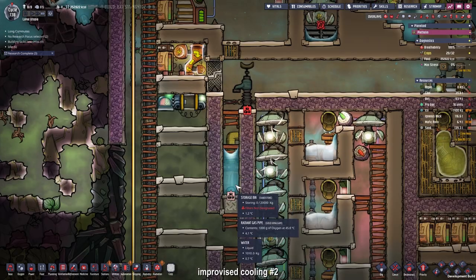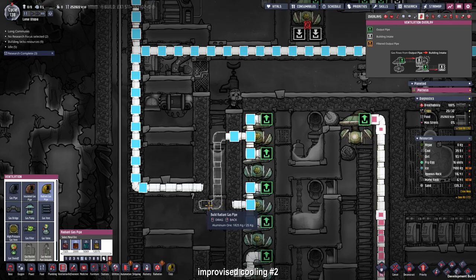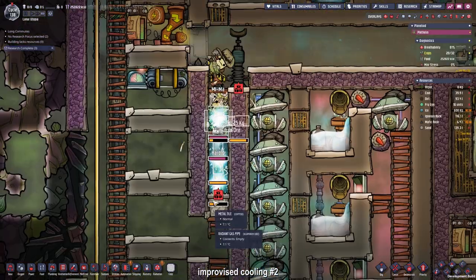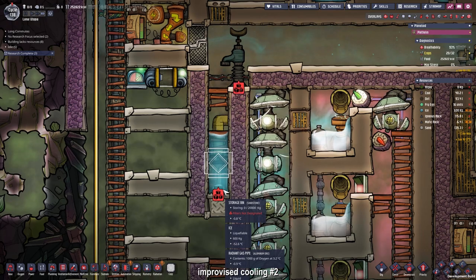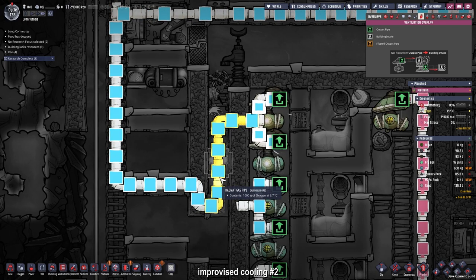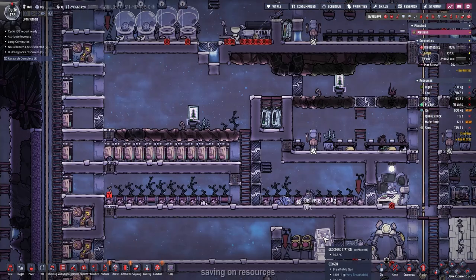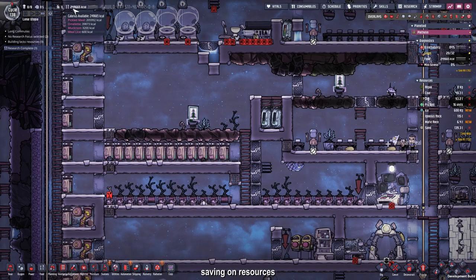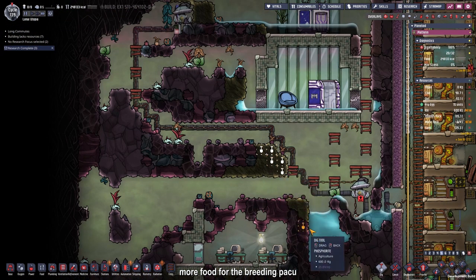The ice did not cool the oxygen down. In the timelapse you can see me trying to fix the issue with the thermal conductivity of the radiant pipes - I'm removing the radiant pipes made out of gold amalgam ore and replacing them with ones made of aluminium. I also added another temp shift plate made out of copper ore. Even though the temp shift plate isn't fully built yet, we can see a massive increase in cooling power - the oxygen output is now 2 degrees Celsius. I also deactivated harvesting of meal lice since we have over 200,000 calories of pickled meal. Then I noticed we ran out of algae and can't feed our pacu anymore, so it's time to dig up more algae reserves.